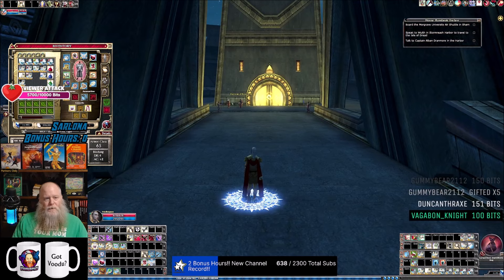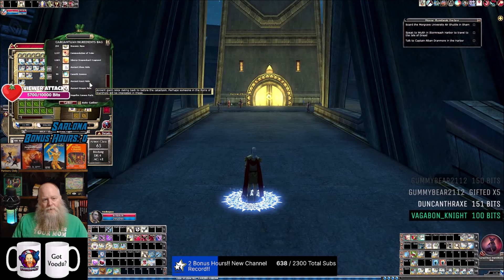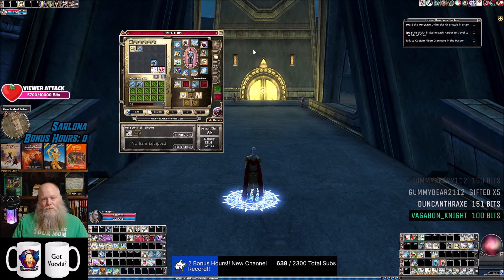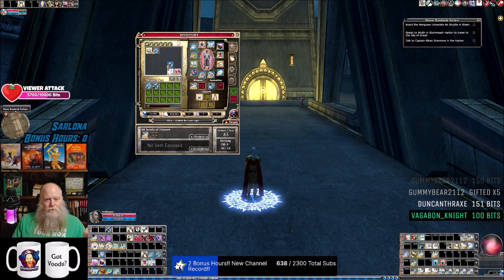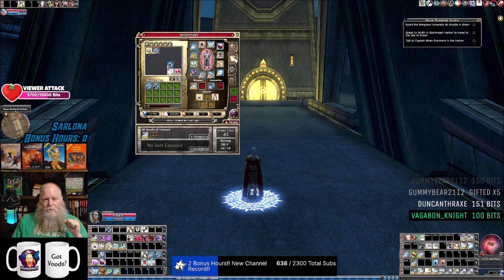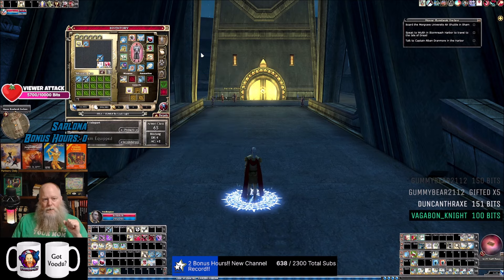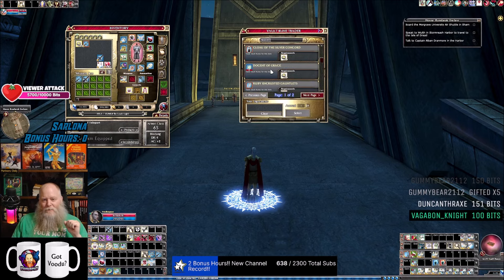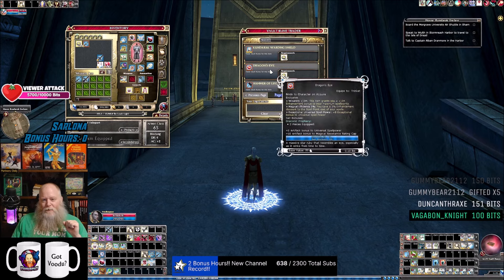Vault of Night is a rune raid now. So if you want to get, let's say, a Sword of Shadows, it's easier to get than ever, because you don't even need to hope that you get it in the chest or get it on a 20th list. You get raid runes now for doing the dungeon every time. You just click on the raid runes and then buy the Sword of Shadows outright. You can buy any of the raid loot that you want.